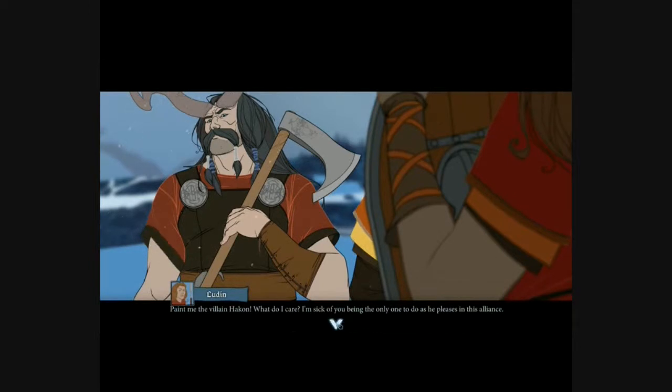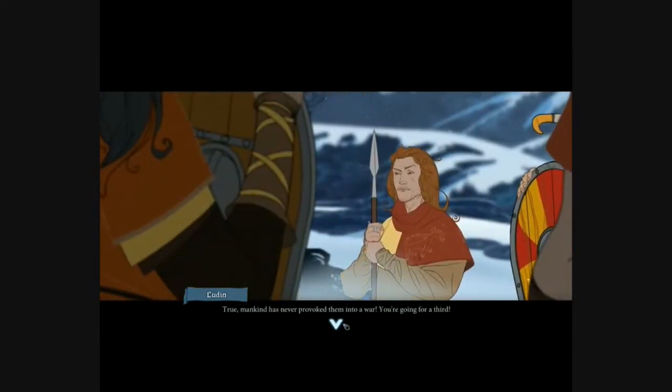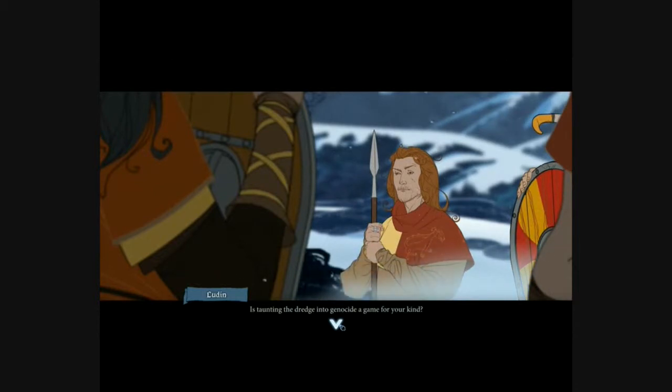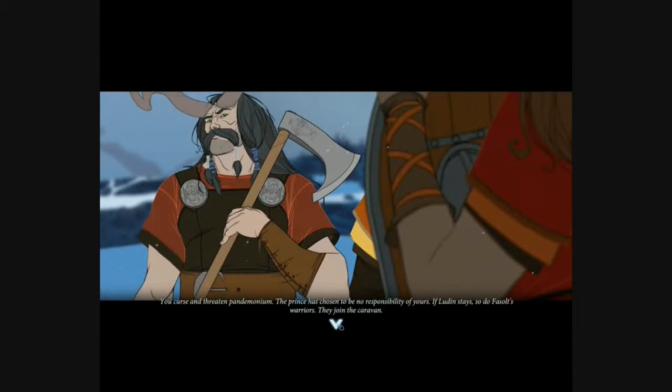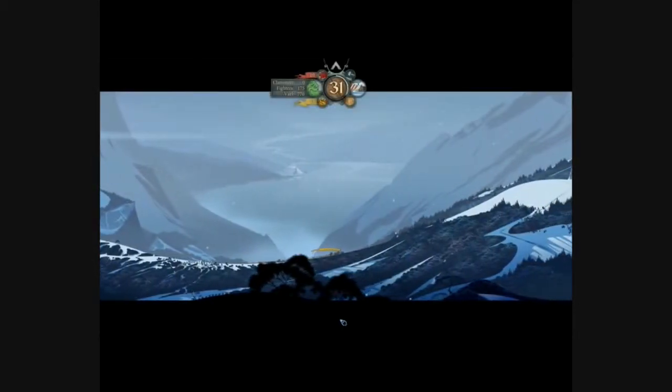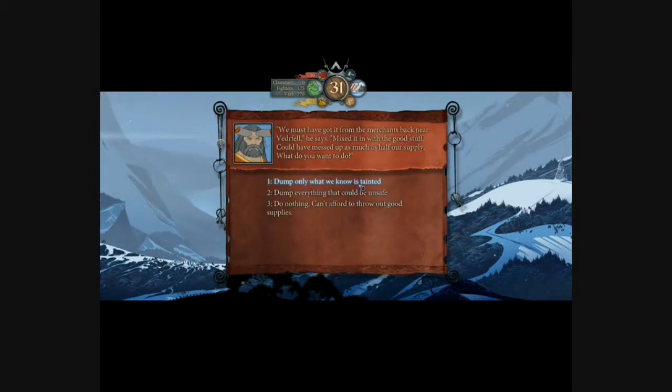They designed a tough combat system where they knew people were going to die in battle, so they didn't want death to be permanent — they didn't want players to end up with just one person left in later battles. The Banner Saga is basically two games in one: managing a caravan — handling supplies and solving problems that crop up, reminiscent of Expeditions: Conquistador — and combat, where you have encounters with enemies called the Dredge.